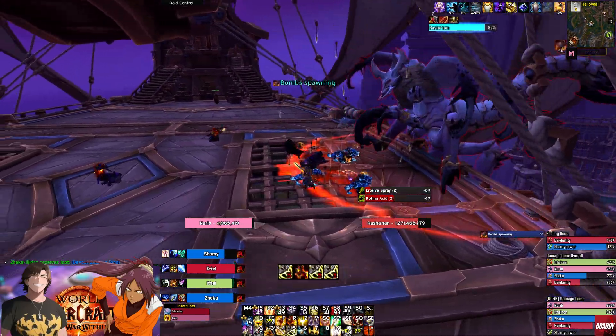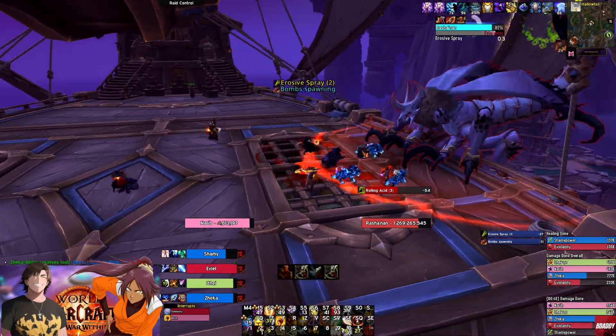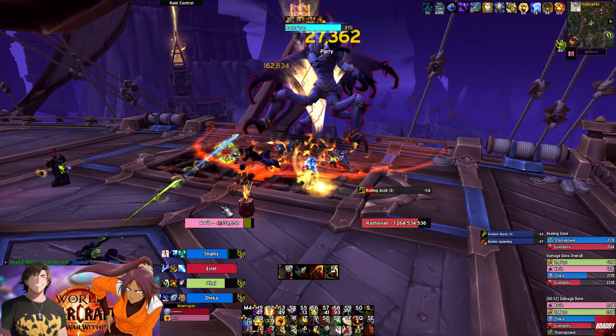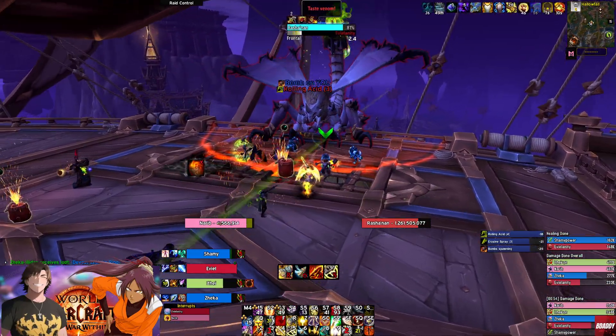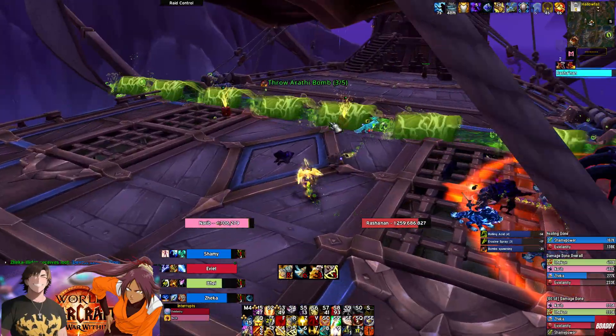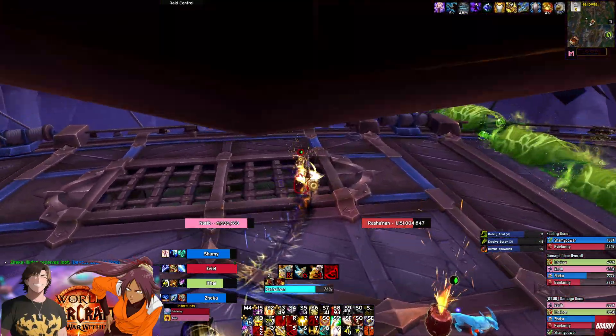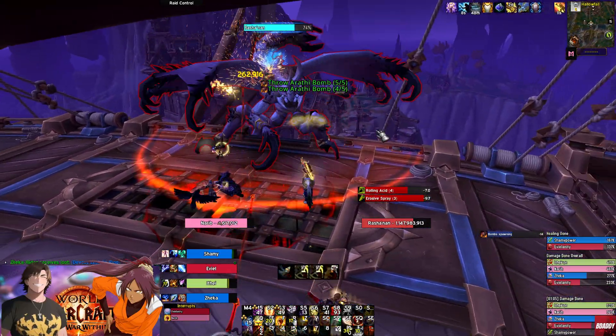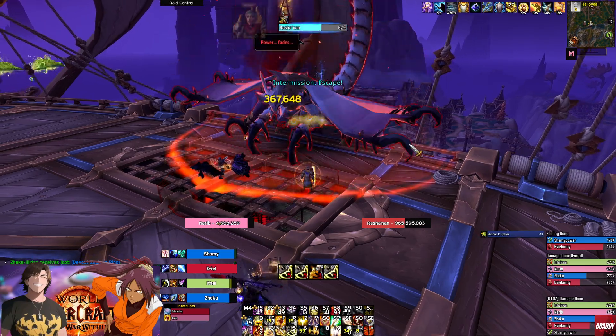During phase two, the boss will randomly select two party members — usually the DPS — to cast Spinneret's Strands. It deals direct damage upon finishing his cast and leaves behind sticky webs with lingering damage. The longer you stay in those webs, the more damage you take. The goal is to escape the webs and resume the fight, activating the follow-up effect of Spinneret's Web Snap.